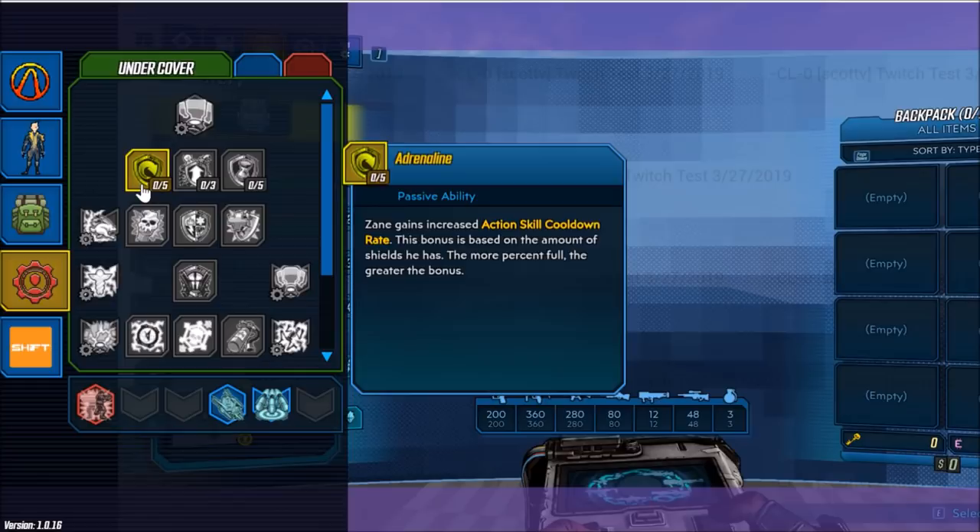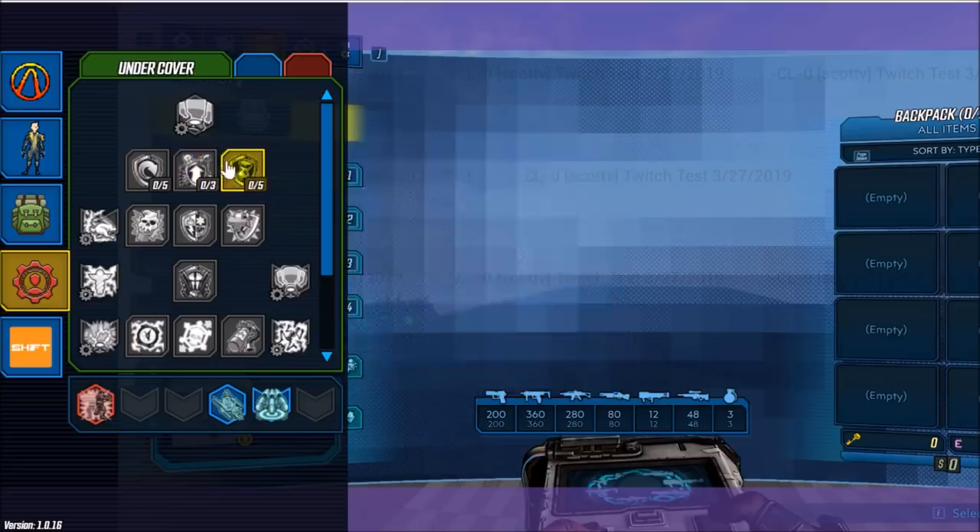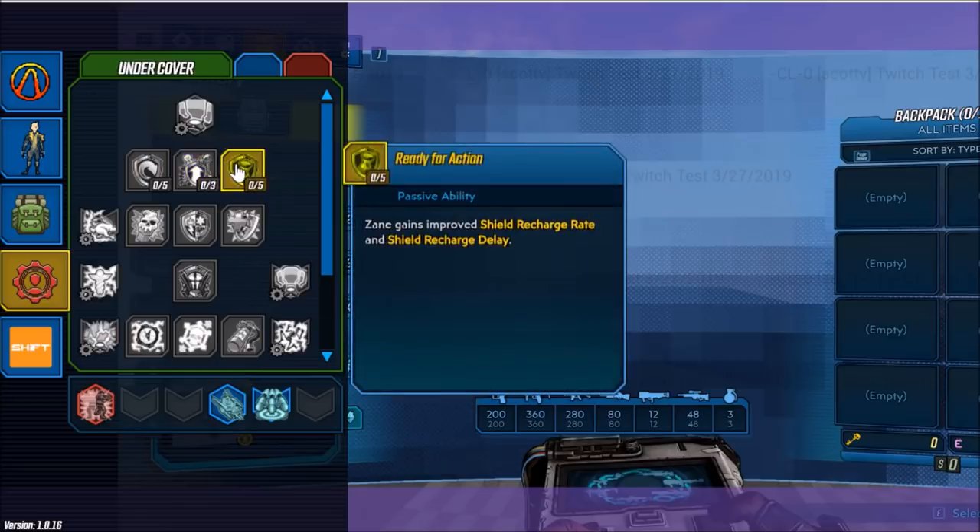First going down this tree, we have the passive ability Adrenaline. Zane gains increased action skill cooldown rate; this bonus is based on the amount of shields he has — the more percent full, the greater the bonus. Next up we have Hardy Shock. Zane gains increased maximum shield capacity.